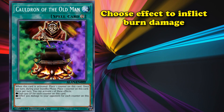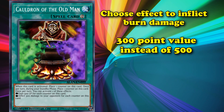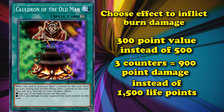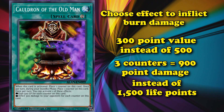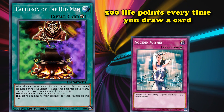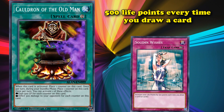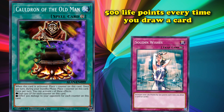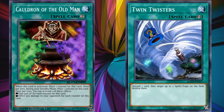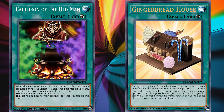You can also choose to use its effect to inflict burn damage to your opponent at a 300 point value per counter instead of 500. So if you had three counters on this card, it would inflict 900 points of damage to your opponent instead of giving yourself 1,500 life points. If you're running a life point gain deck, a card like this is infinitely better than something like Solemn Wishes, which only gives you 500 life points every time you draw a card. And then if you stall long enough and this card has enough counters on it, you could just start inflicting damage to your opponent and have a real win condition. This card is very vulnerable to spell and trap card destruction though, but it is a good life point gain card, which is why it makes this list.